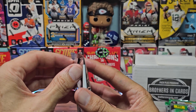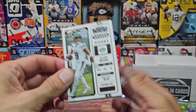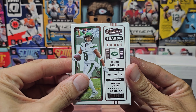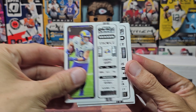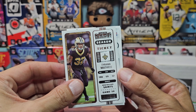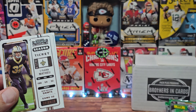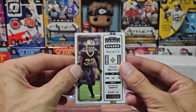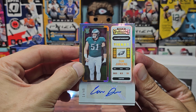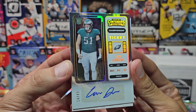First Off the Line — come on, give us an auto! I never hit anything in Contenders, but that could all change with one pack. We have Elijah Moore, Cooper Kupp, Mark Andrews, Tyrann Mathieu — ex-Chief. Oh my goodness, we did get an auto! We'll save it. Jonathan Taylor Power Players... and the auto is Cam Jurgens — at number 49, he's a big fella.